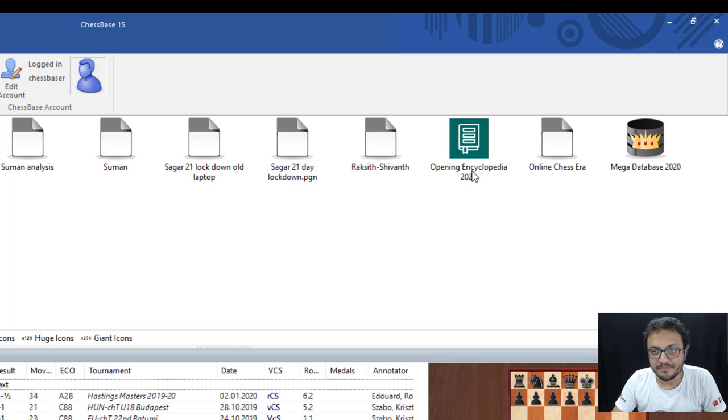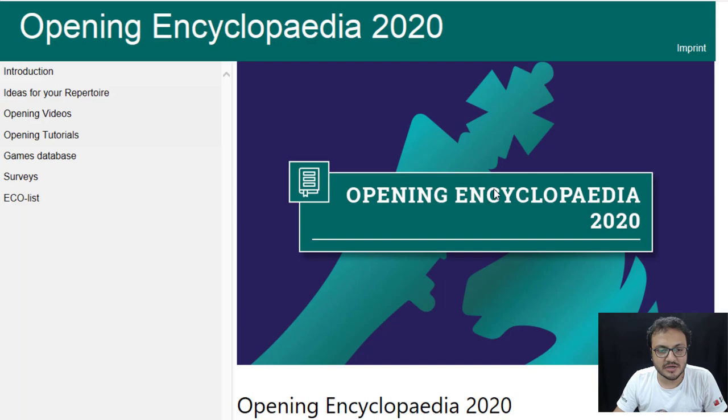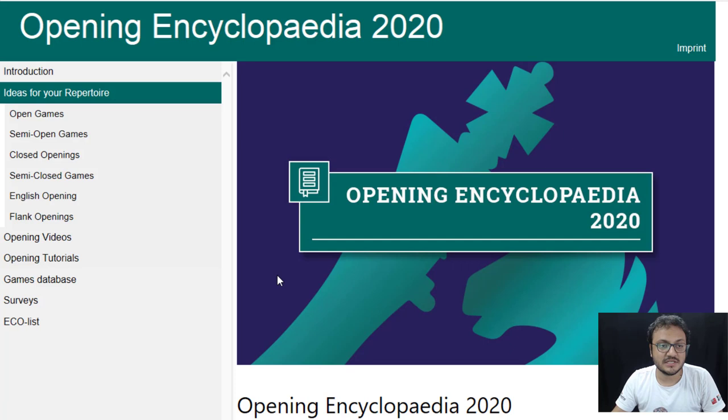A double click will open up the product and as you see here on the left is a menu for you to navigate. This is the introduction where you can read about what things are included in this product. We go to the second tab which is 'Ideas for Your Repertoire' and I would say this is one of the main parts — the meat of this entire product — and it has been segregated into different opening themes.